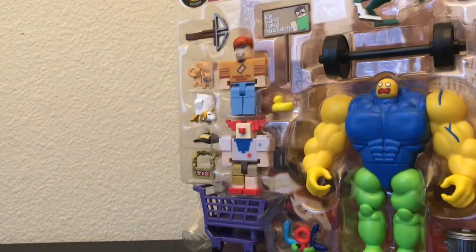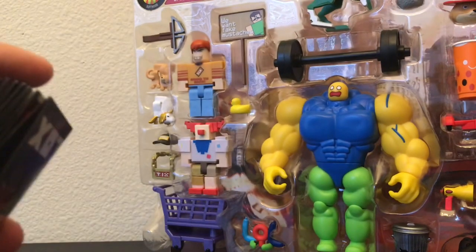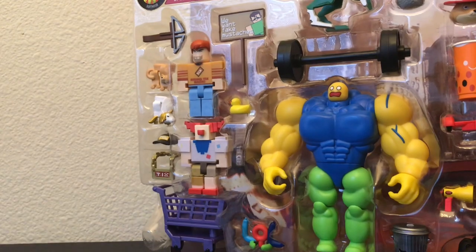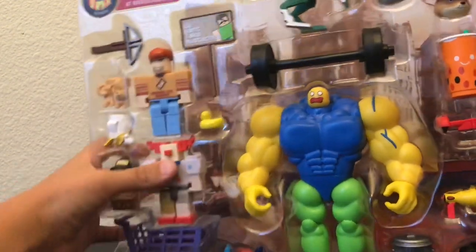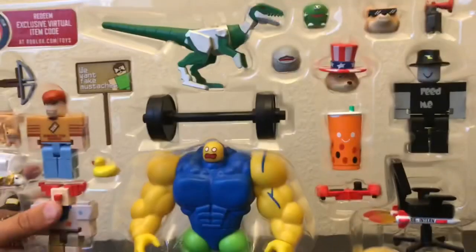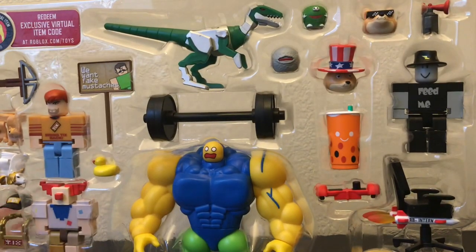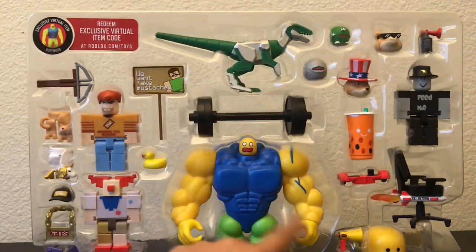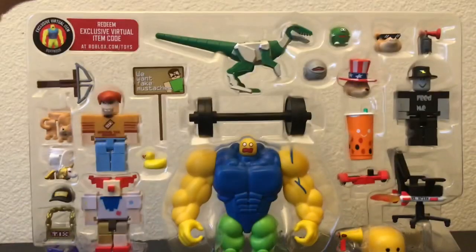Now that I have the checklist for this series, I will be doing a video about the checklist, and I'm gonna make it better than my other video about the checklist because my first video wasn't that good. So it comes with this exclusive code, and these are the characters it has. Let's pull everything out first. We're gonna go from hats, items, like chairs, and then characters last.